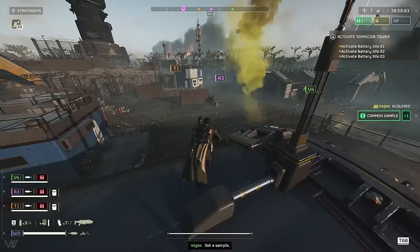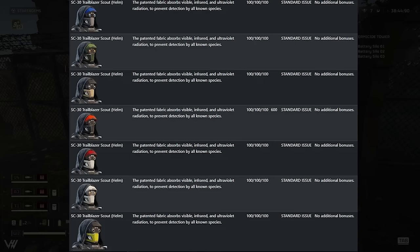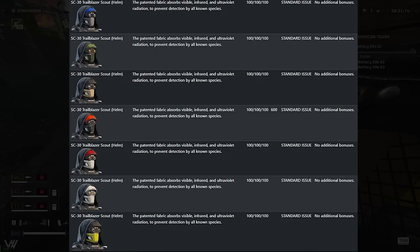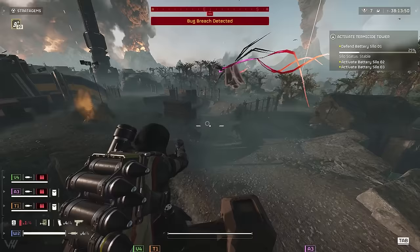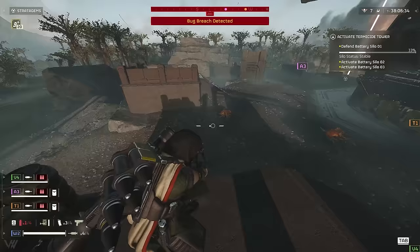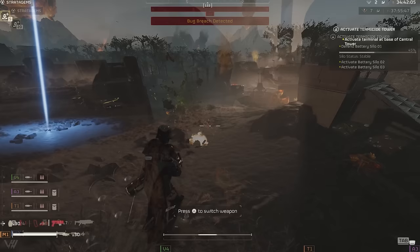Something the community has been asking for a lot is the ability to customize armor. It doesn't look like full customization is coming, but they are bringing out different colorways for helmets and armor — for example, the scout helmet in some different color variations. So we'll be able to sort of customize our character, just with different colors rather than manual tweaks. I was really surprised this wasn't in Helldivers from the start. In the lore, every time you die you come back as a different Helldiver, so I guess that's the reasoning — but they could at least make it make sense with different armor each time.